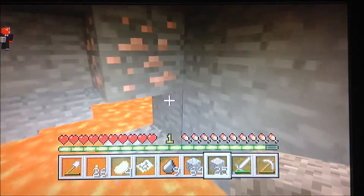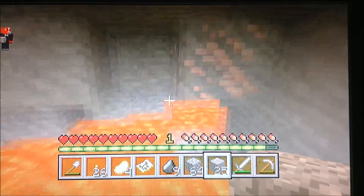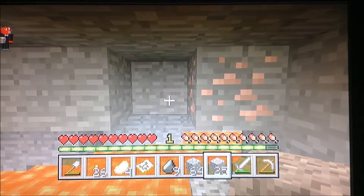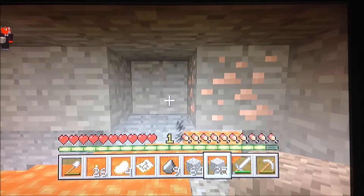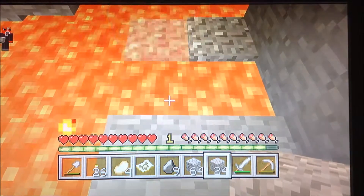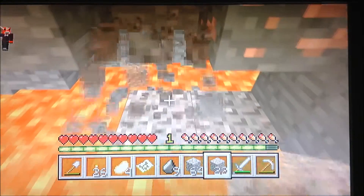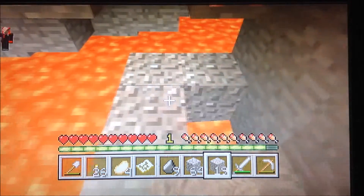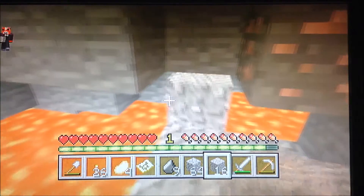Guys, I found some iron now. And here's a little tip for when you're dealing with lava lakes: always bring gravel or sand. Because if you don't know how deep the lava lake is, you could easily fill it up with gravel or sand — they are affected by gravity, so they'll fall to the bottom. See, it already made a little path.